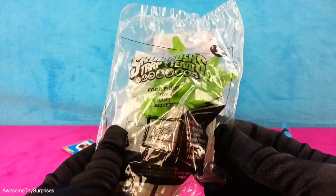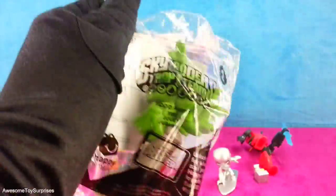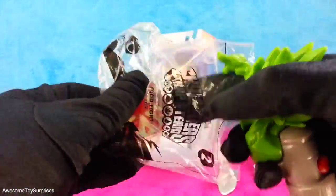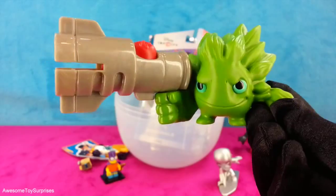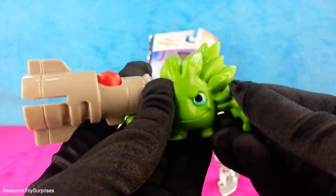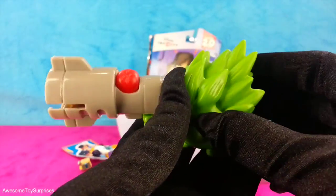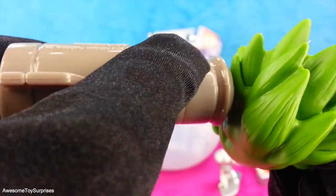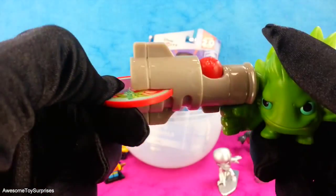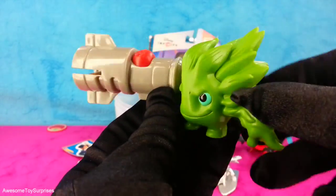Our next toy looks like a Skylander. Let's see which one it is. That's the Artichoke Food Fight. His figurine looks absolutely amazing — it's super detailed. Food Fight comes with a weapon. The tomato right there is the trigger. It comes with the tomato. You load it, push the trigger, and it fires.